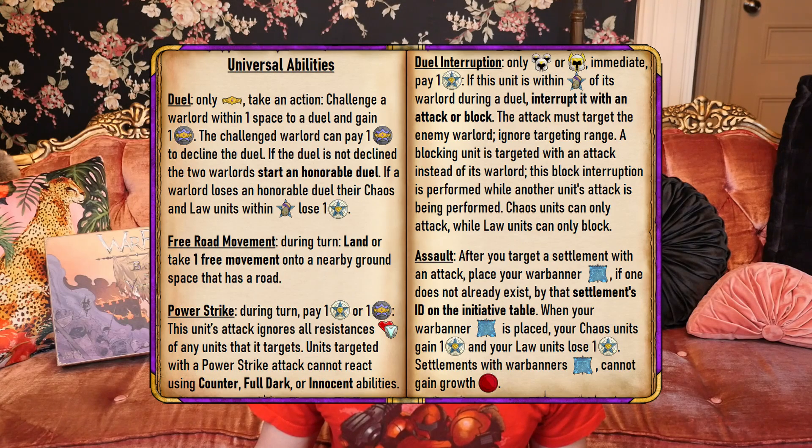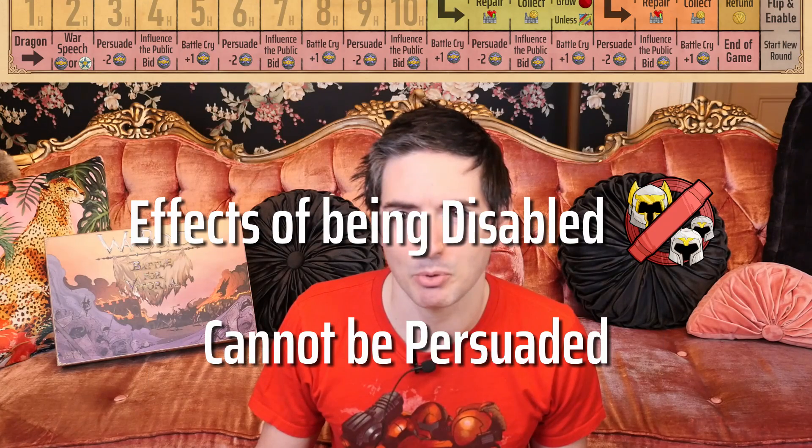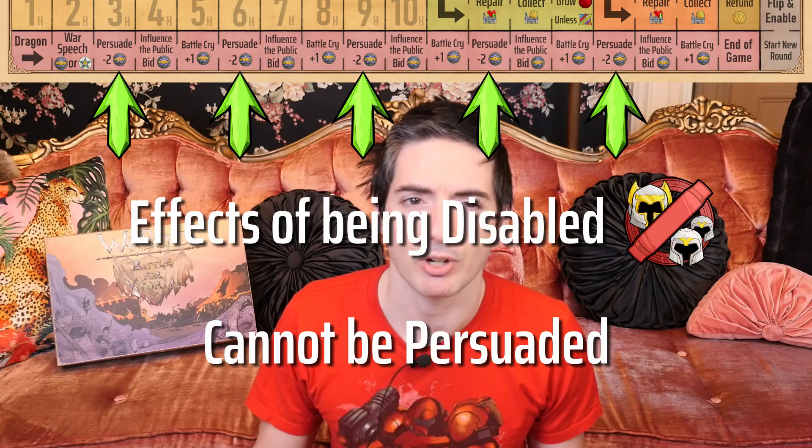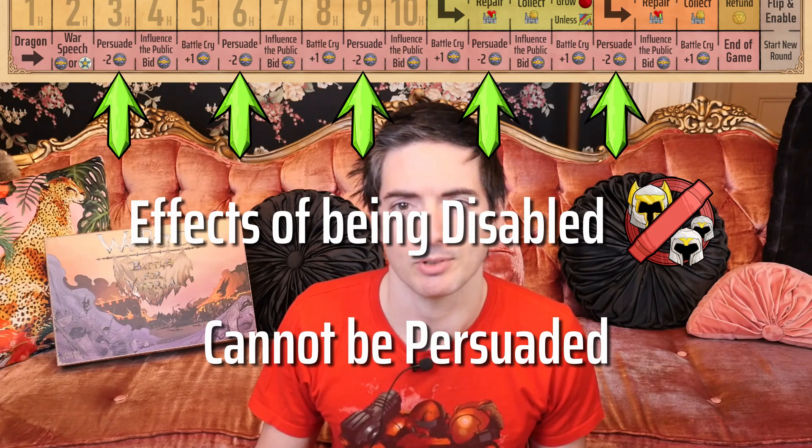By default, all unique unit abilities of a disabled unit are not active or activatable. However, some unique unit abilities state an exception and remain active while the unit is disabled. Because of this, a disabled unit cannot perform the universal dual interruption ability. Finally, a disabled unit cannot be targeted during the Persuade event, as they cannot lose loyalty while disabled.